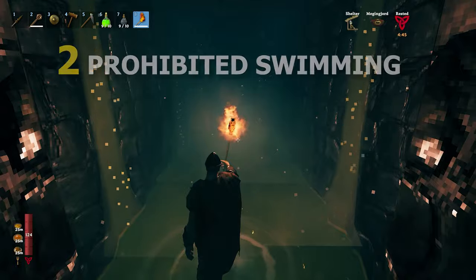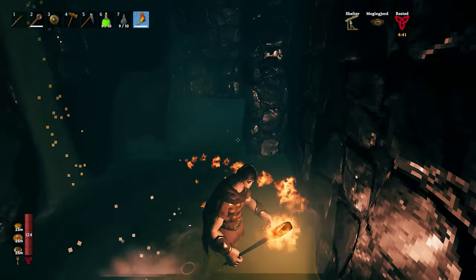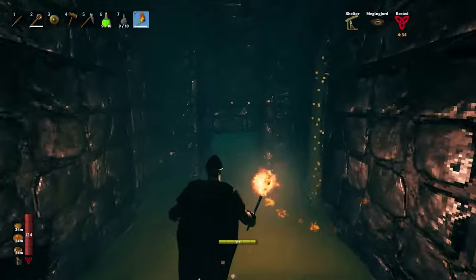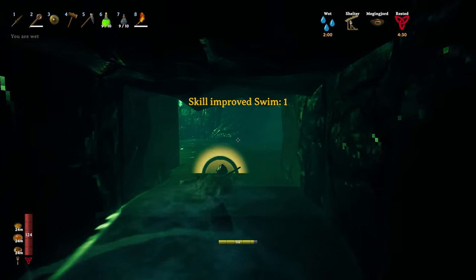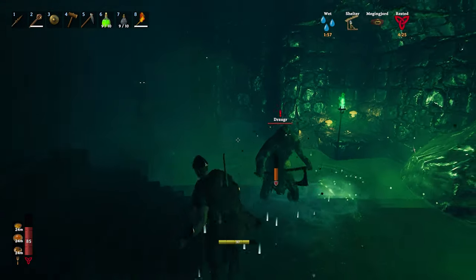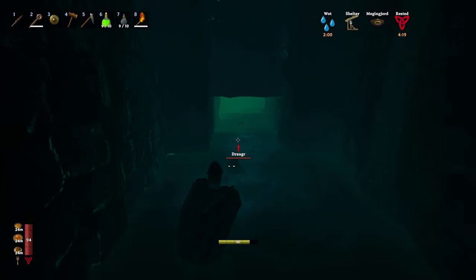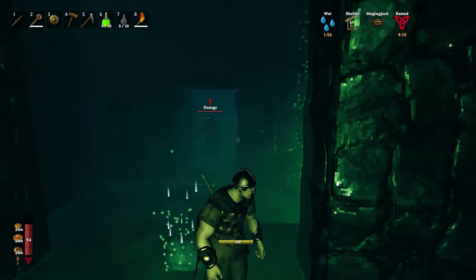For tip number two I have prohibited swimming. Don't swim in these sunken crypts. There are regular entrances and also tunnel-type ones that look like they go somewhere — you might think, okay let's go inside and see what's there. The problem is you might get yourself into a bad situation, and trying to swim away from these guys is a no-go because they can follow you in the crypt, you get slowed, and your life might be endangered in a stupid situation like that.